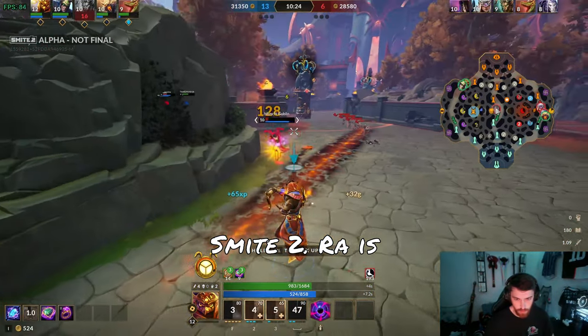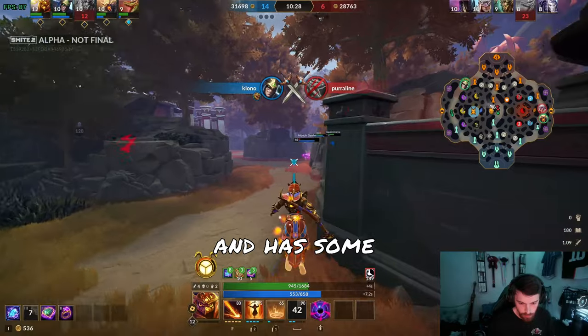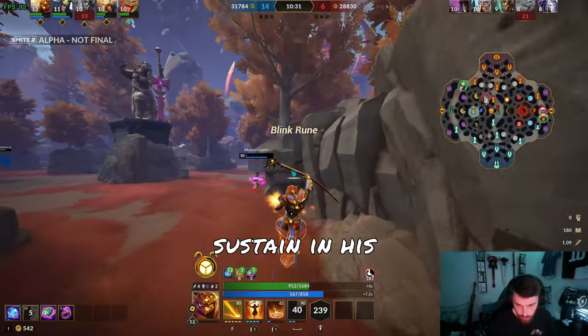Here's how to play Ra in Smite 2. Ra is an ability-based god who scales mainly off of intelligence and has some pretty great sustain in his kit.